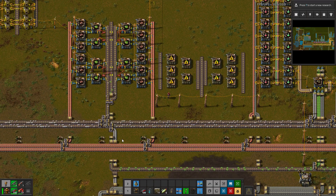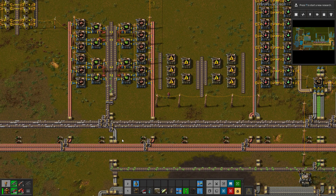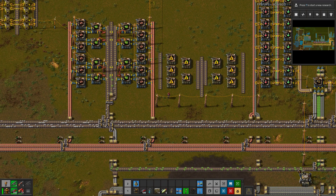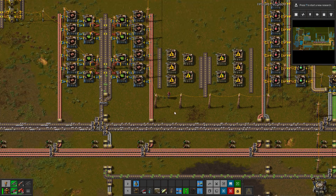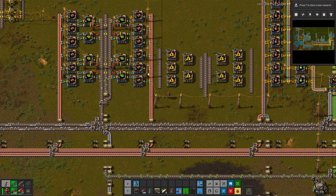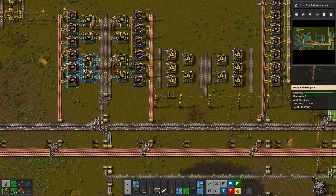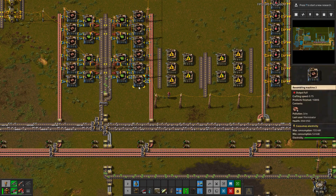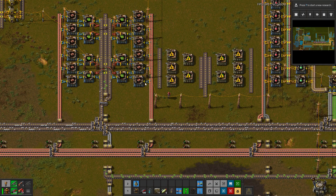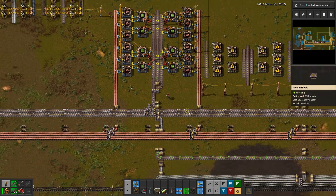Hello and welcome to another Factorio mod spotlight. I'm Xterminator and thank you so much for joining me today. In this spotlight we're going to be covering the Utilization Monitor mod. This one is another type of mod very similar to something like Bottleneck or Production Statistics, and I'm covering it because it handles things a little bit differently in that it shows things in a percentage rather than just a color. In some ways that's good, in other ways it's not good, and we're going to cover that here.